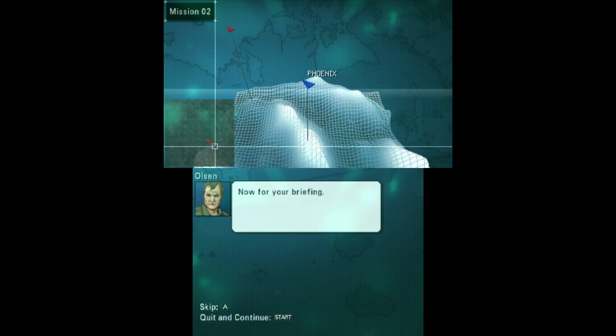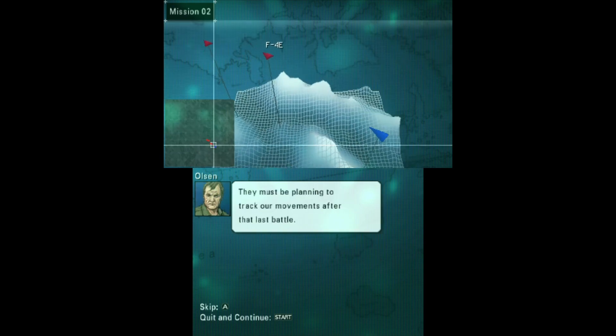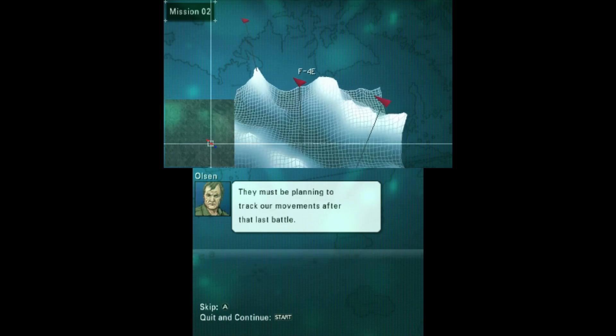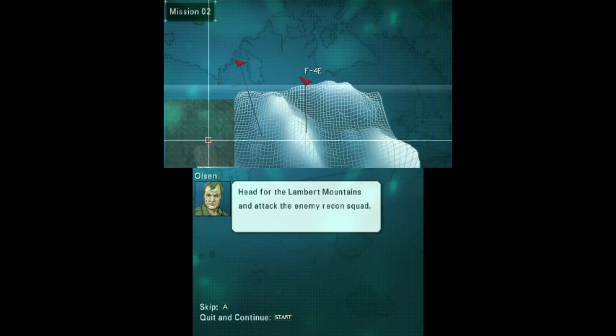Now for your briefing. We've received reports from our radar facility in the Lambert Mountains that a Rebel Reconnaissance Squadron is approaching. They must be planning to track our movements after that last battle. Head for the Lambert Mountains and attack the enemy recon squad.